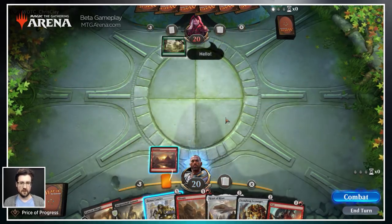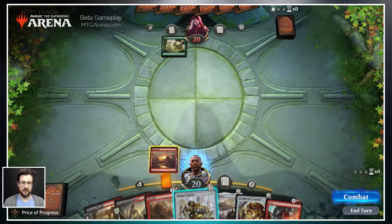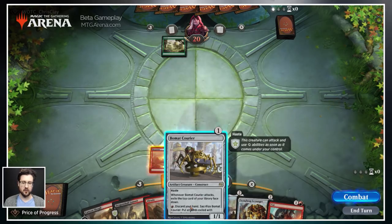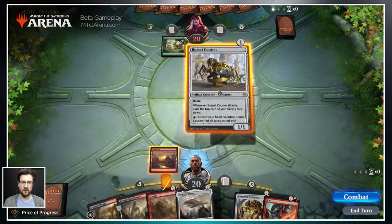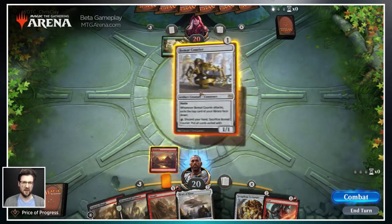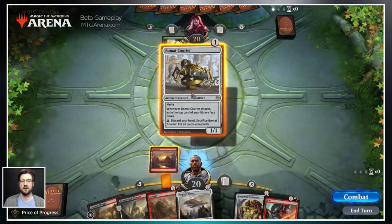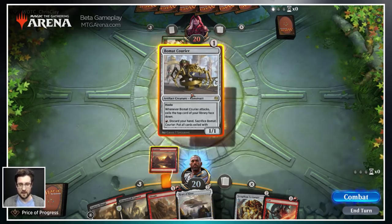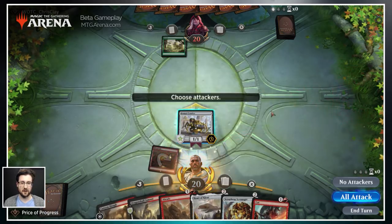There are a couple of different ways to play cards that have a mana cost. First is to drag it up — you'll notice that the mountain actually changes from a blue highlight to an orange highlight. That lets you know how it's going to pay for the spell; it's going to pay with the one mountain. This will become more important as you cast more expensive spells or have more lands in play. For now, I'm just going to drag cards up because that makes it a lot easier and quicker.